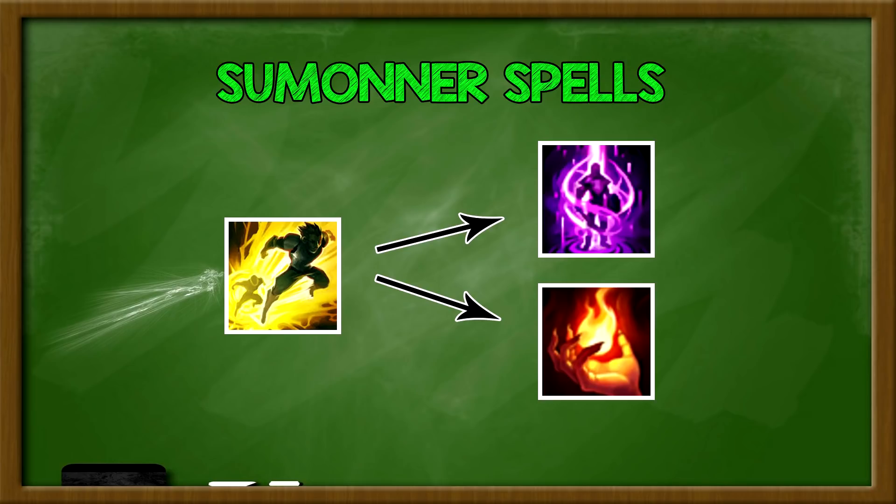There are times where Ignite is actually better. First, in lower ELOs where it's harder to use Teleport correctly — TP has a long cooldown, so wasting it wastes your summoner spell. That's why people tell lower ELO players to go Ignite: it has half the cooldown, gives more kill pressure, and it's hard to mess up. But if you're lower ELO, you can still use TP because that's a good time to start learning how to use it — you'll never learn if you don't.